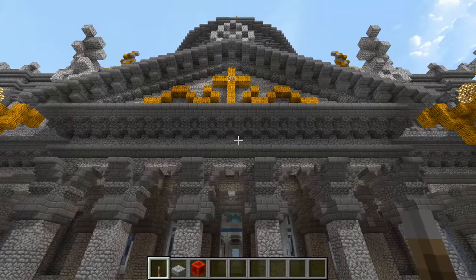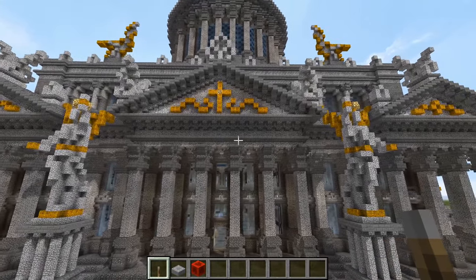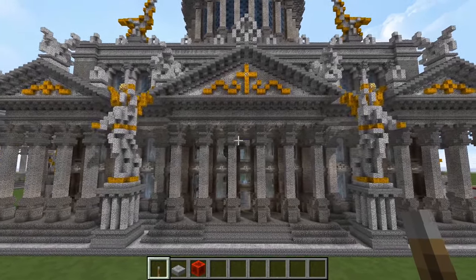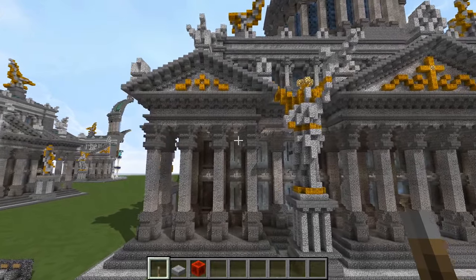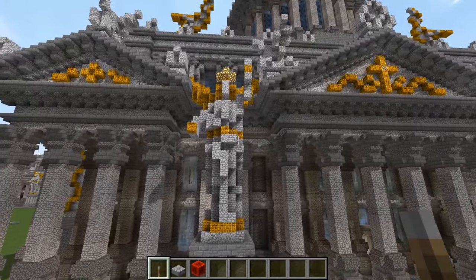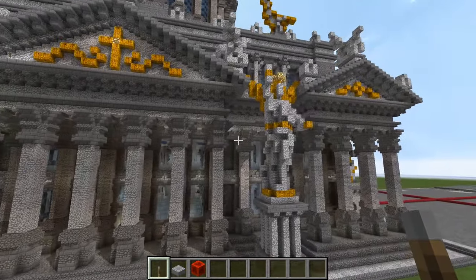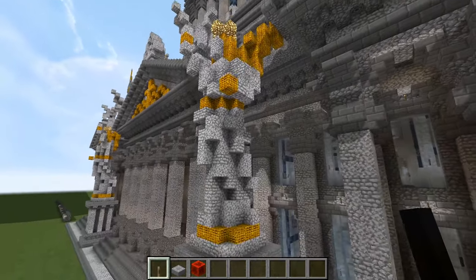Out front here we of course have a large six-column Corinthian portico, with the triangular roof and everything — a good sturdy Roman feature. And we have two more of those on either side, flanking the main one in the center, with the entrance doorway. In the middle here we do have some angelic statues as well, with their wings back there and their arms lifted up in praise.